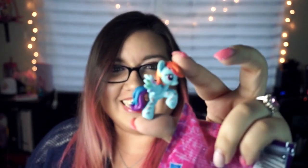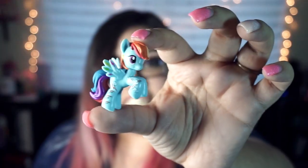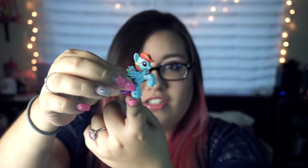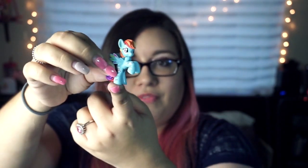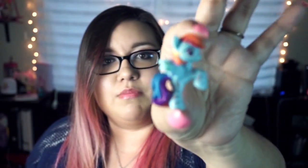Okay, let's see — I got a Rainbow Dash! She's so cute, but she's got like lightning bolts and stuff all over her. She's not just standing like they normally are — she's kind of kicked up, so that's really neat. She's even got lightning bolts on her wings.